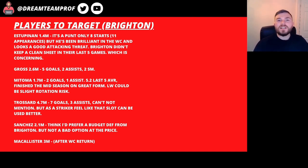Sanchez at 2.1 could be a budget keeper option for Brighton. And then Alexis Mac Allister — he's been incredible throughout the World Cup, one of Argentina's best players. He's listed at 3 million and has had really good attacking returns for Brighton. Once he comes back and finishes celebrating he could be a really good player to consider. I think they might have a hard time keeping hold of him after getting his hands on a World Cup winner's medal. I wouldn't consider him straight away as he'll need time to recover, but he's another really good option.